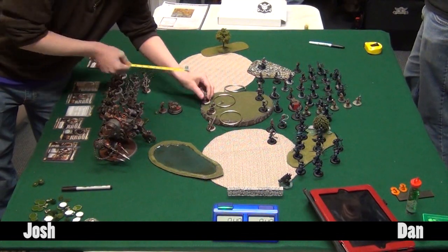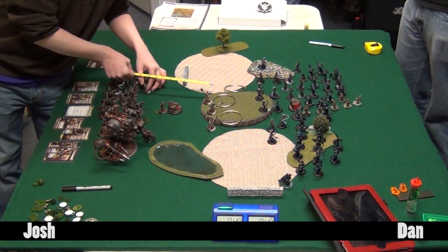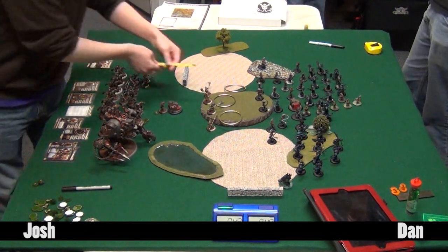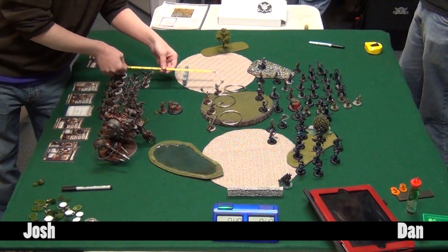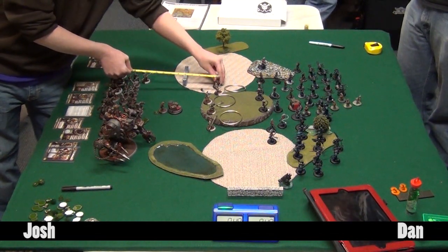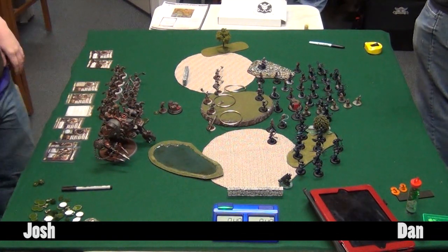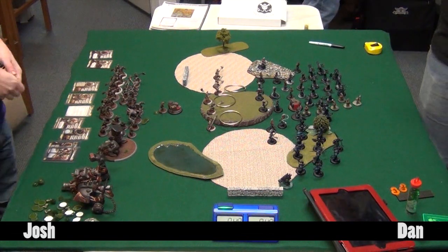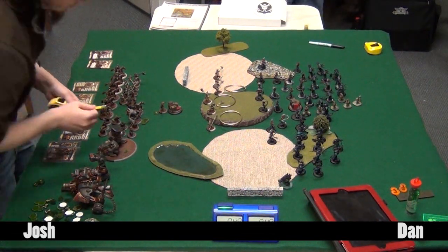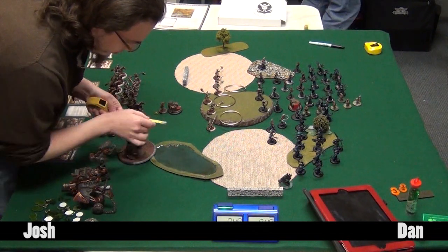Getting the Steelheads up there, trying to get as much jam into place as possible. Dan is going to get charged next turn anyway because Satyxis move like you wouldn't believe. Trying to claim territory is actually pretty doable - one of Damiano's tier bonuses is plus two to deployment, which gets you pretty far up the table.